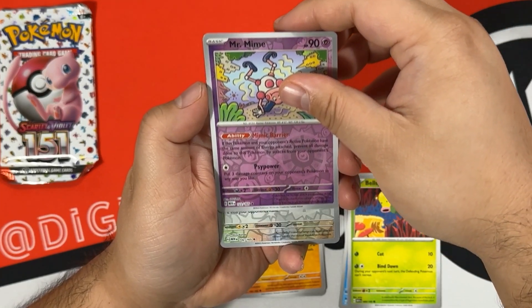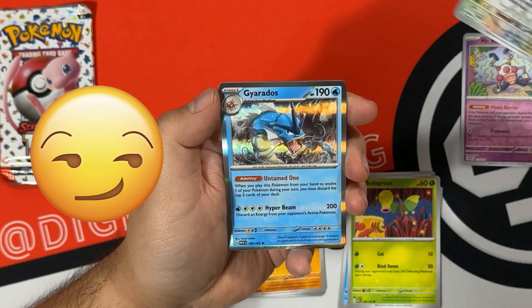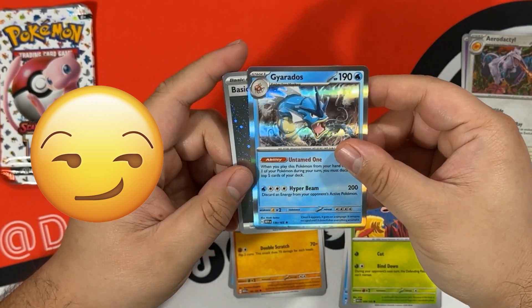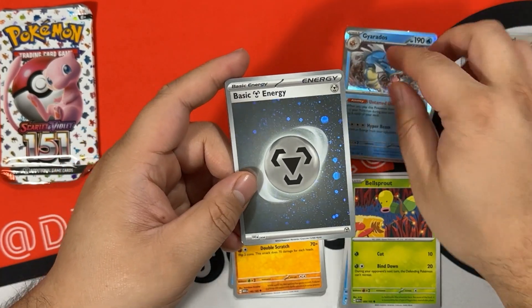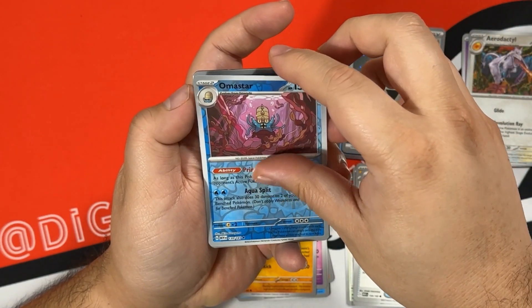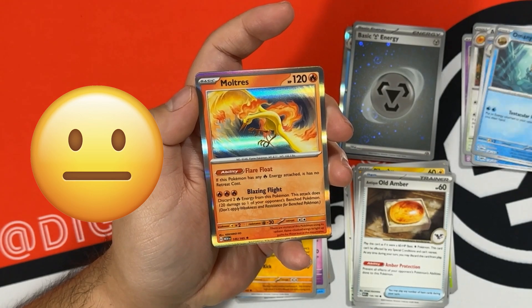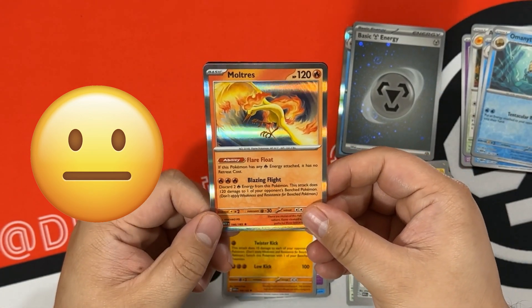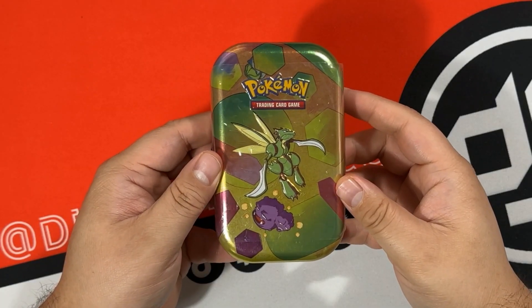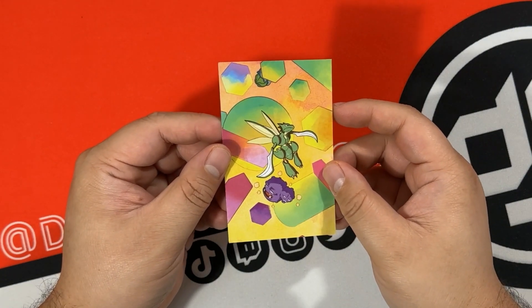First pack: Mr. Mime is our first reverse, Aerodactyl is our second reverse, and Gyarados is our rare. We got a metal energy holo, and then the code card. Last pack for this tin: Starmie is our first reverse, Omanyte is our second reverse, and Moltres is our rare - which I don't think I got yet actually - and then the code card.